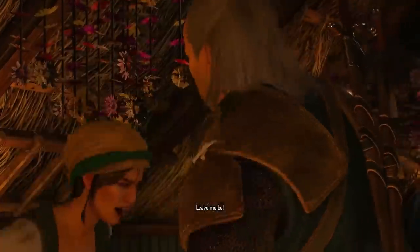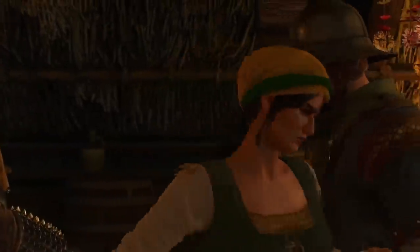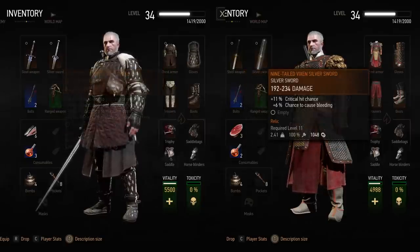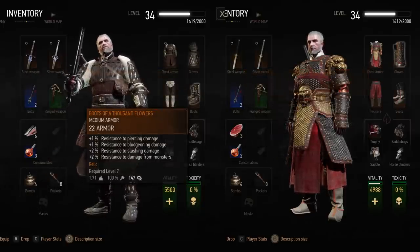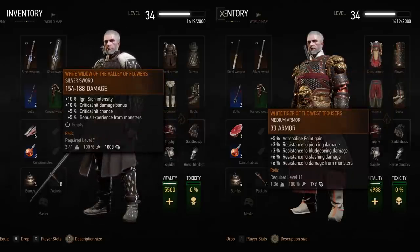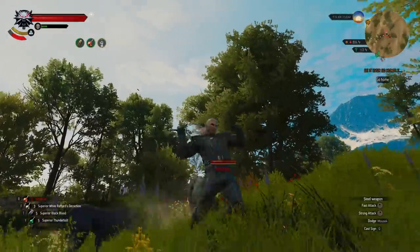They can only be looted after you complete the story in White Orchard. Both of these sets are medium armor — one of them requires level 7 and the other level 11. And as far as I can tell, similar to the Temerian and Nilfgaardian sets, they can't be upgraded and remain the way they are when you obtain them.